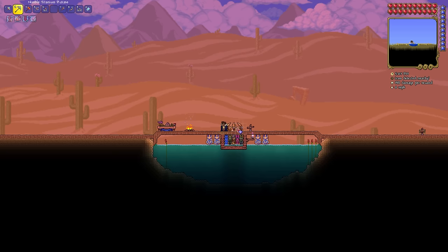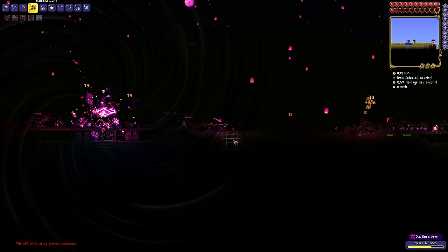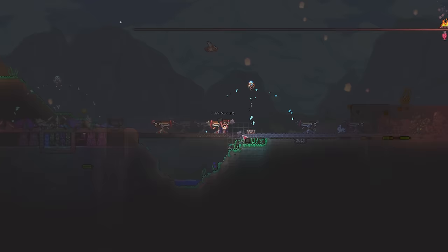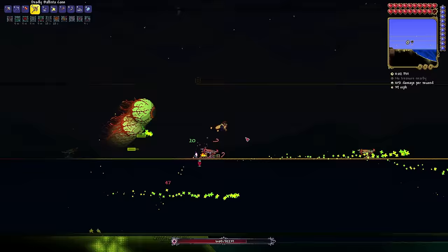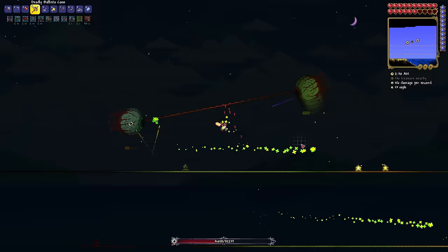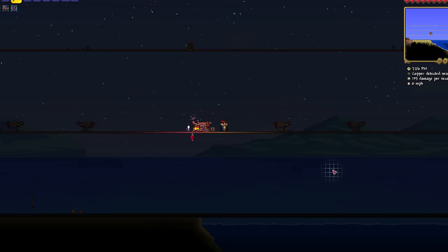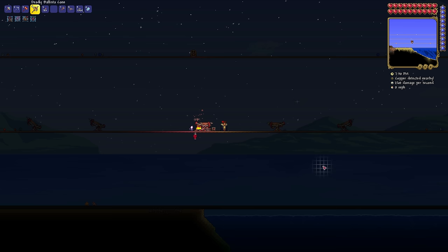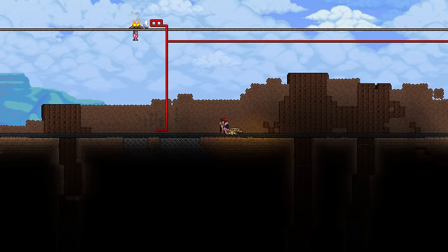I give the upgraded Old One's Army a shot and am quickly humbled when the crystal is destroyed wave 6. I figure I might as well wait until I have better weapons yet. Returning to the mechs, I add asphalt to the arena and summon the Twins. I'm able to survive pretty well, but even with my new weapon, I do far less damage than I hoped. I get Greeny into its second phase, but dawn arrives and they leave. I was completely lost on what to do from here, so the next night the game chooses for me — the Twins awaken, then leave with 18,000 health. Better but still not even close, leaving me again with no good options that don't include teleporters.